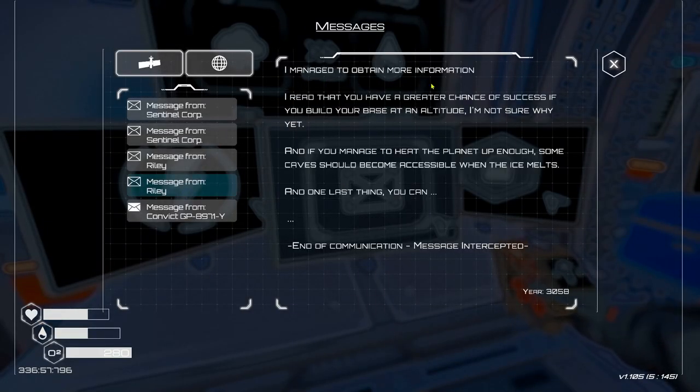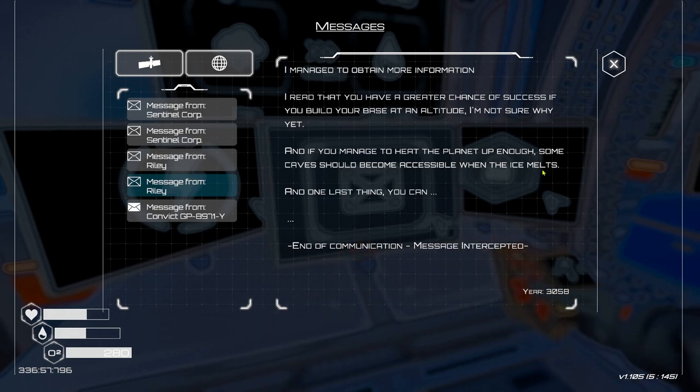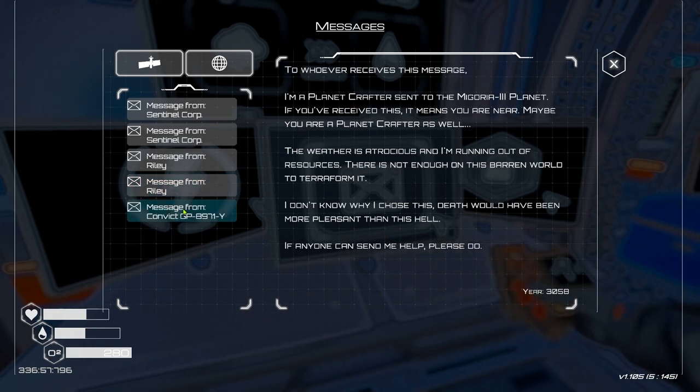First message: 'I managed to obtain more information - I read that you have a greater chance of success if you build your base at altitude. I'm not sure why yet.' Well that's very interesting - there's actually a reason why I built where I did but I'll explain that after. 'If you manage to heat the planet up enough, some caves should become accessible when the ice melts.' And then the message was intercepted - interesting.